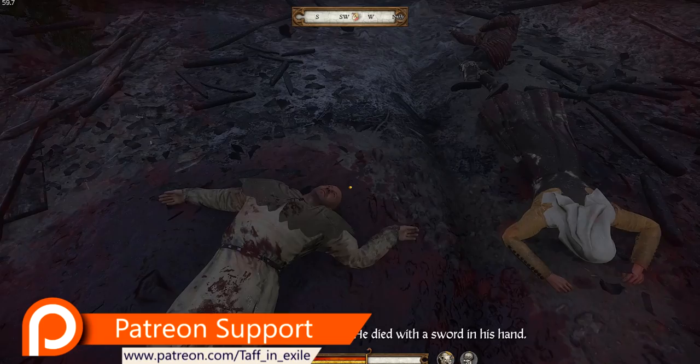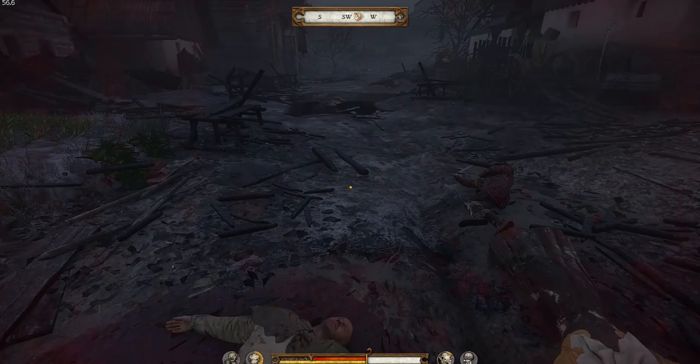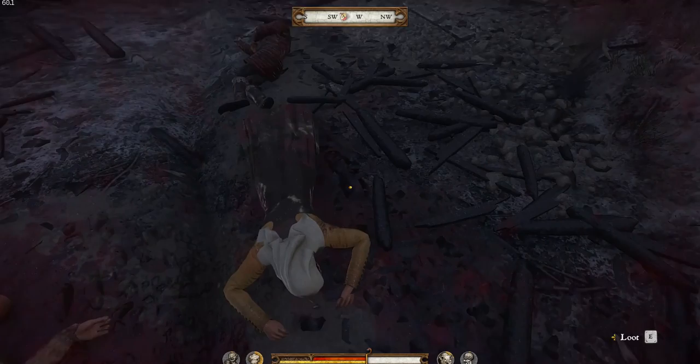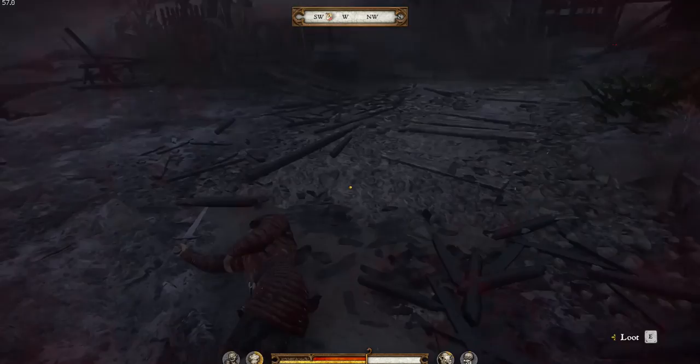It's the bailiff obviously. He's got nothing on him. I've put the counter in the top left corner for the frames so you can see what's what. We're getting around about 60 frames, which is not bad. Bandage — we'll take that. We are actually over-encumbered so we've got to be careful.